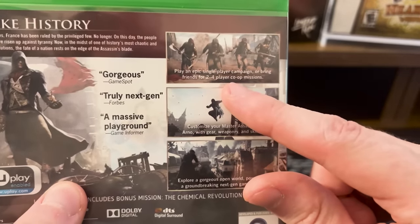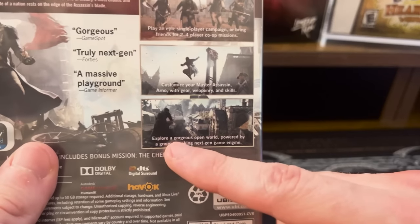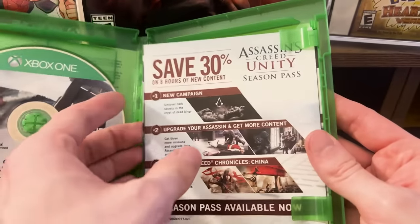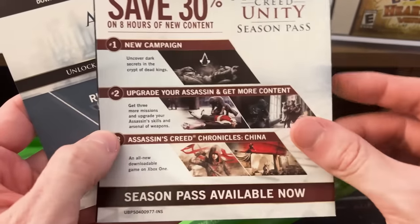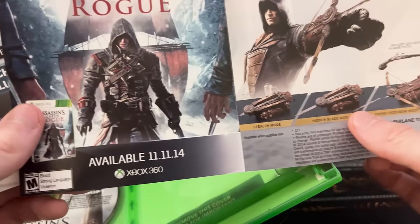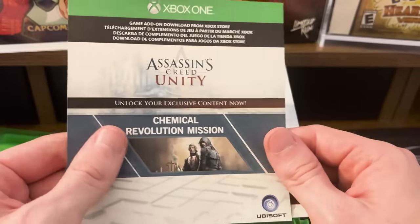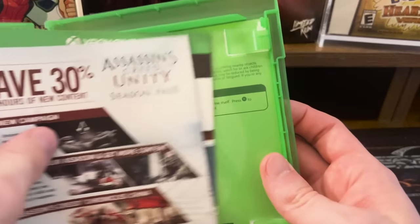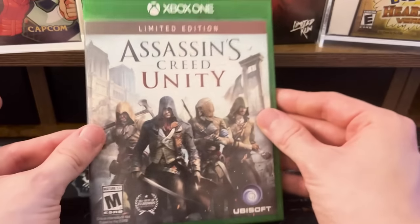Inside we have a promotion for the season pass with the Dead Kings expansion, Assassin's Creed Chronicles getting promoted, Rogue getting promoted - which came out the same exact day - and a code for the Chemical Revolution DLC. That is a complete box copy of Assassin's Creed Unity.